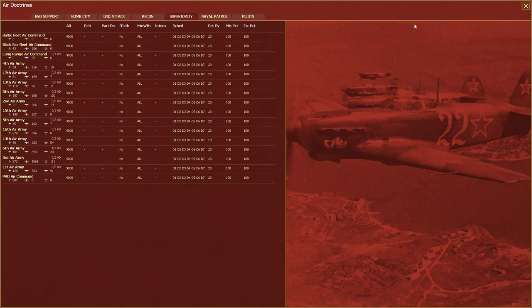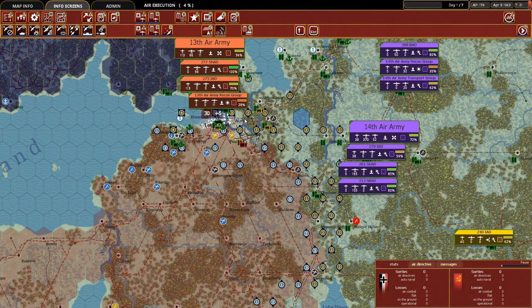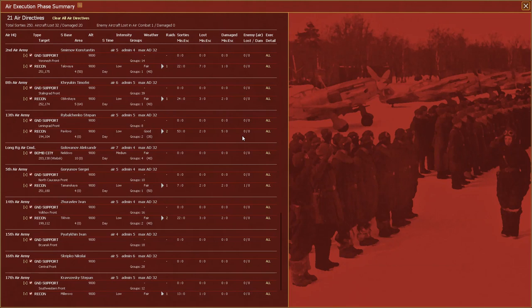Let's dive right in by clicking execute air directives. This is going to go through and run all of the recon sorties. Normally if we were doing ground attack or level bombers of infrastructure, those would also fly during this phase, but since we just have the recon running, that's what we'll see on both day two and day six. They flew some sorties to intercept us and had one operational loss, whereas we had 22 in total, two lost to flak. Not too many losses — pretty happy with how that went.